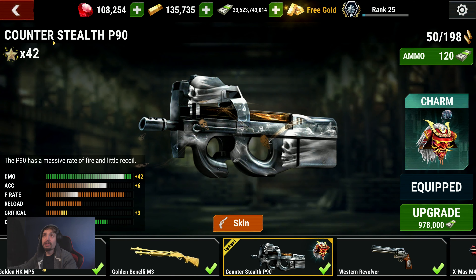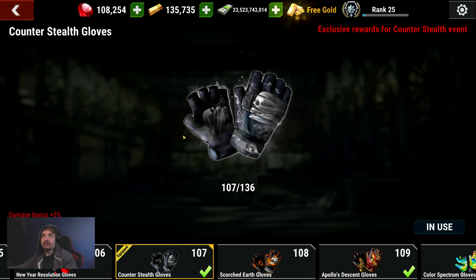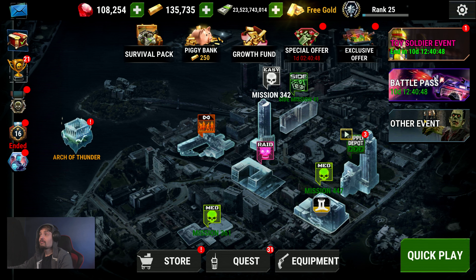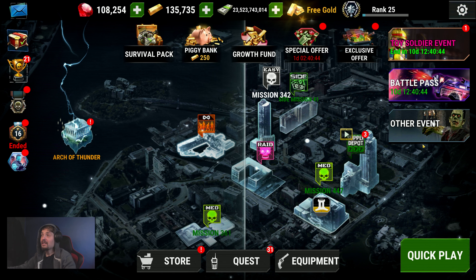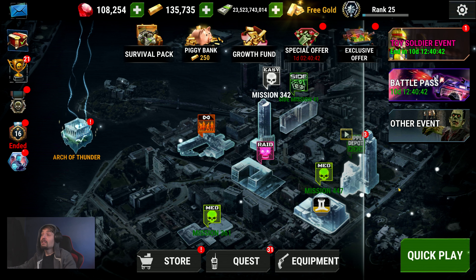The skin is called Counter Stealth P19 and the gloves are Counter Stealth Gloves. The stats are: five percent damage bonus, critical rate plus ten, headshot case bonus plus seven. These gloves are from the Frankenstein event — you can do it if you want, but I already have it.